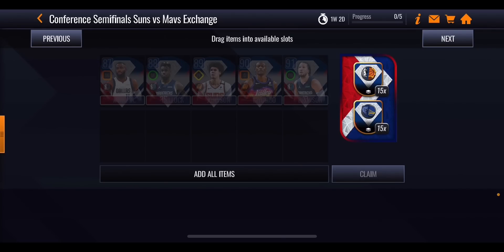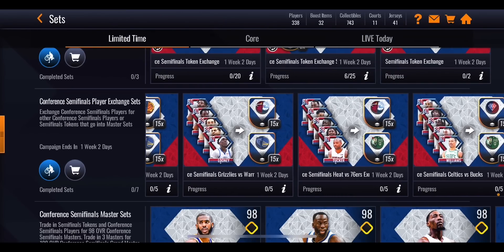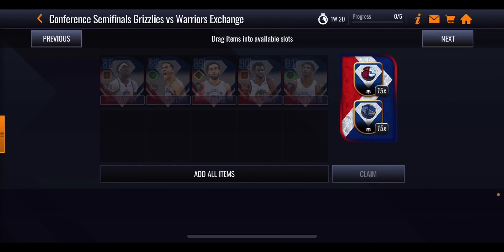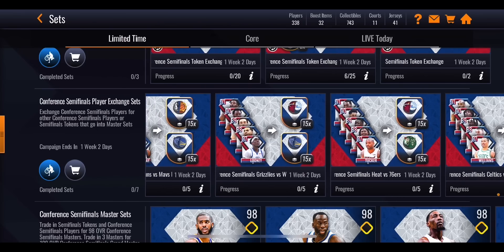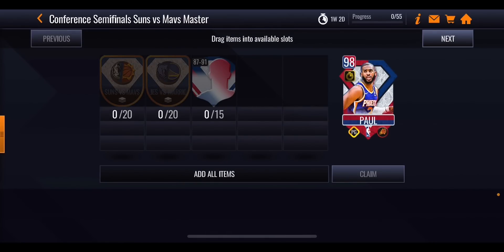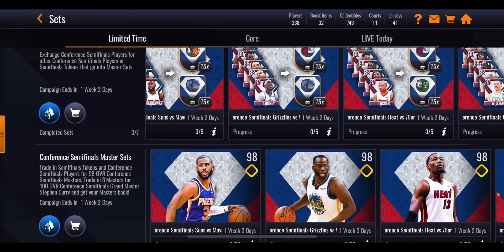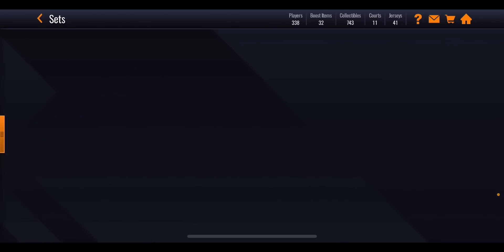The best way to grind this promo format, in my opinion, is to get yourself all five of the exchange set players. If you get a duplicate — say another Tim Hardaway Jr. that you've already got — then focus on completing the other two sets to get Draymond Green and Bam Adebayo. If you get duplicates out of the select pack and you already have the players needed for the sets, stick those duplicates into the master sets because you need 15 random 87 to 91 overall players. If you're stuck with any of this, there are plenty of guys on my Discord server who can help — the link is in the description. That is the easiest way to grind through this promo. It is a very simple grind, not too difficult at all. The select packs are going to help you the most.